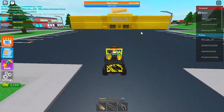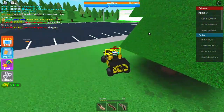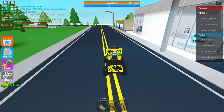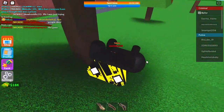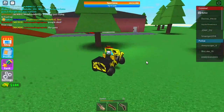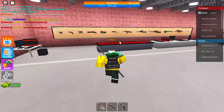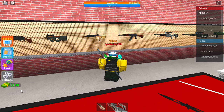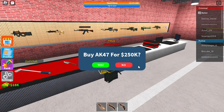Basically, if I go over here, I should have signed my Roblox on the Prisoner Team — goddammit, that was such a big mistake. But basically, if I go over here, you see this little AK-47, it costs $250,000, and right now I'm on $18,000.